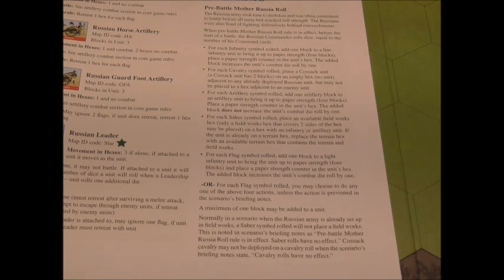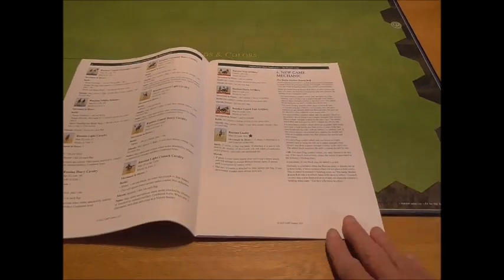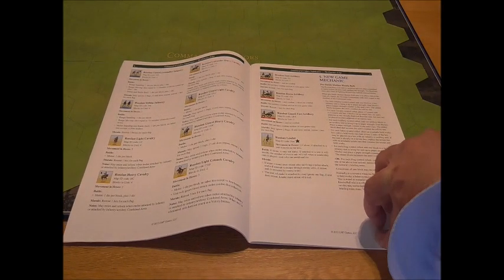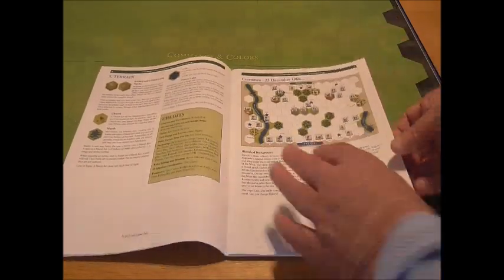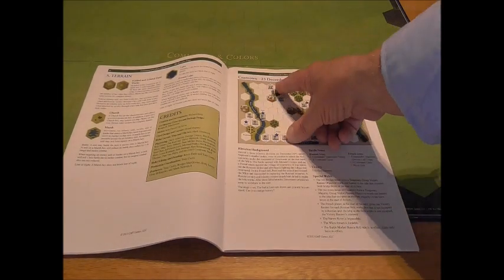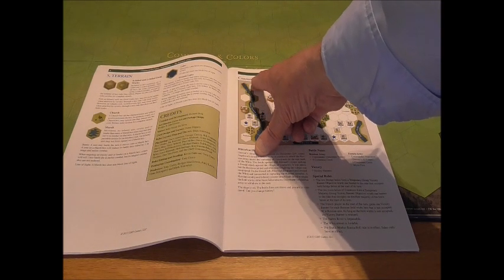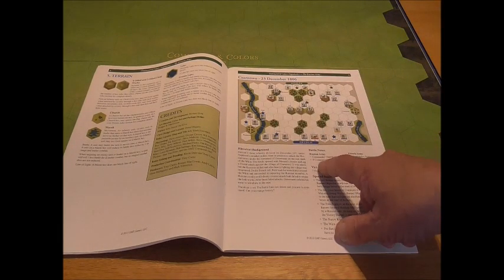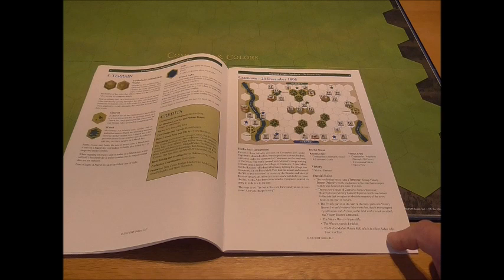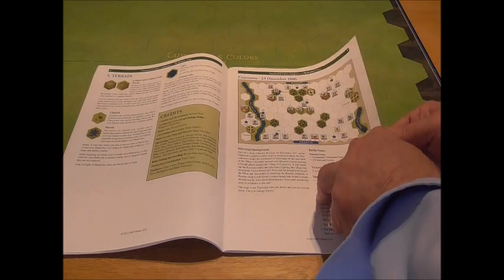Let's have a look at some of the Russian scenarios. We have Zanovo December 1806 — where the pre-battle Mother Russia roll is in effect and sabre rolls have no effect in this one. Then Golymin 26th December 1806, and Pultusk 26th December 1806.